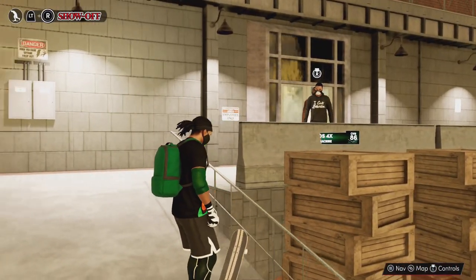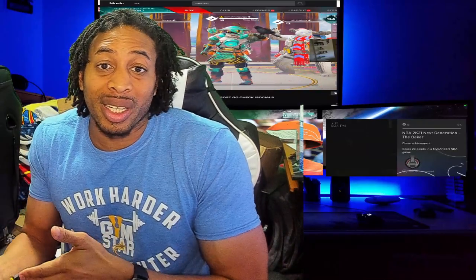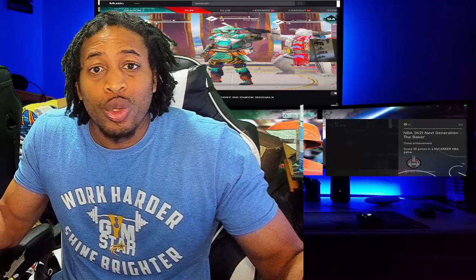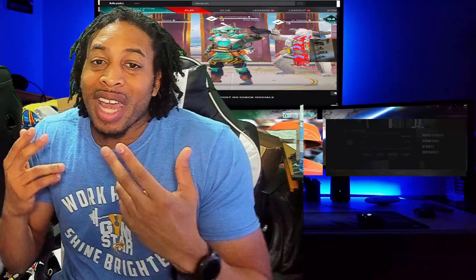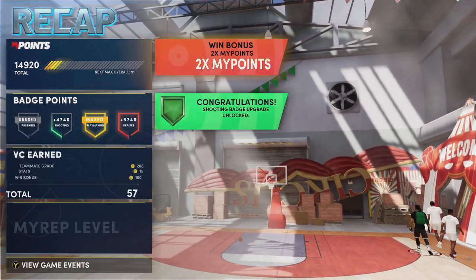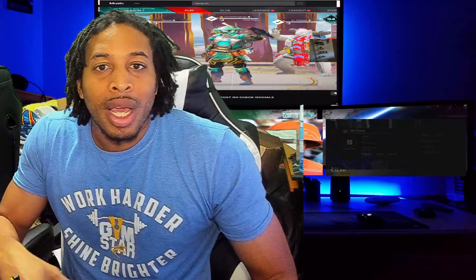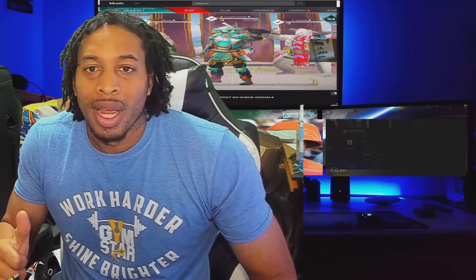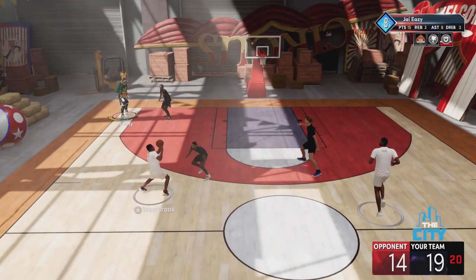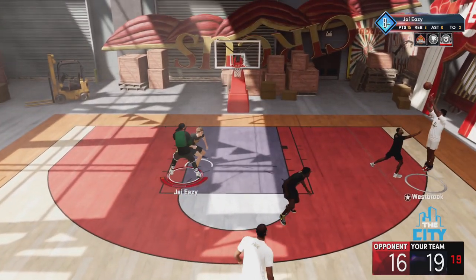So just lose the game. If you don't want your teammate grade to go down — because the higher your teammate grade, the higher your percentages and the more your badges go up — here's what you do. You have complete control of the situation. You can literally tell your teammates to shoot from anywhere and they're going to shoot the ball. I've got Russell Westbrook — I'm just making him take all these terrible shots. Make your teammates take the bad shots, they'll take them for you, you maintain your teammate grade, and you're good to go.